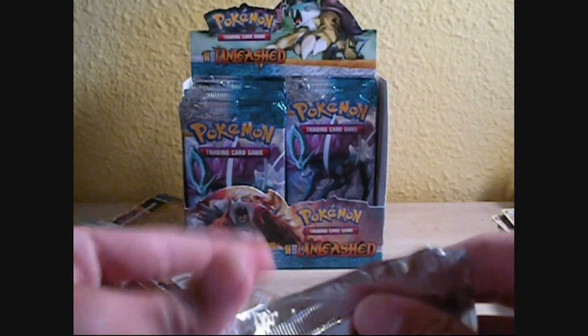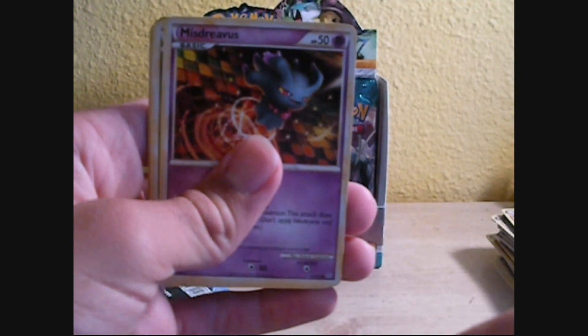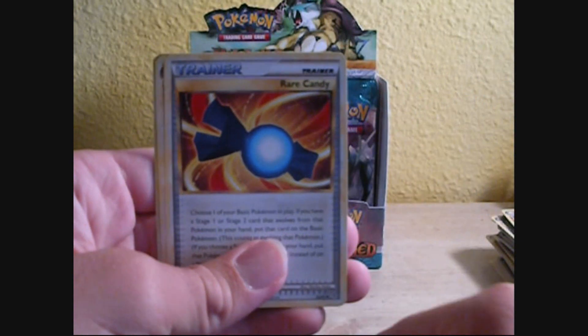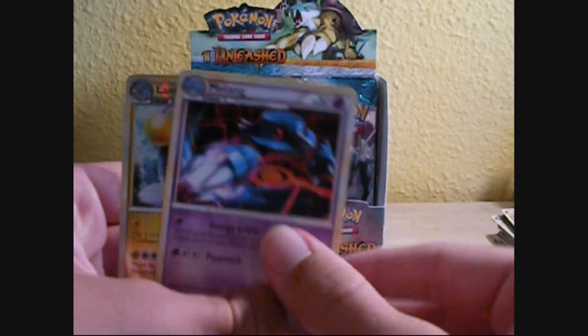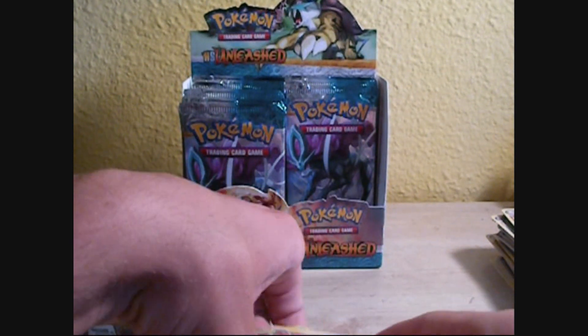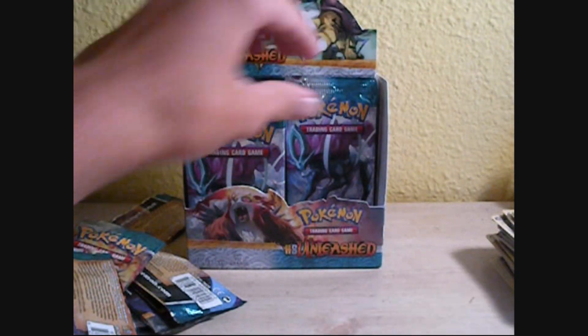Raikou — I hate the pack that I can't just rip open. Togepi, Misdreavus, Roselia, Magmar, Onix, Energy Returner, Rare Candy — finally — Metang, Reverse Lantern, and a Ninetales. Cool, I don't have that Ninetales yet, so that's nice.